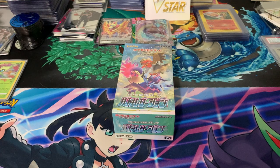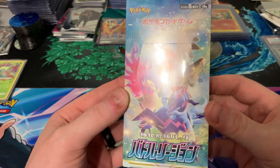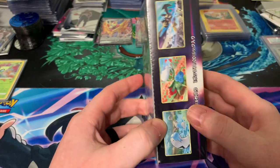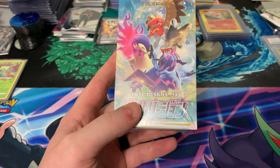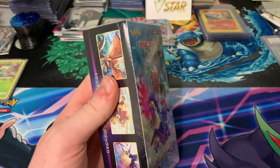Hey guys, welcome back to the Poke Shed. Today we got something a little different because we've been doing a lot of Brilliant Stars lately. We have a Battle Region Booster Box from Japan. This comes with 10 packs, and I think you're guaranteed some character cards, because these do have the character cards — it's a special set, much like VMAX Climax.